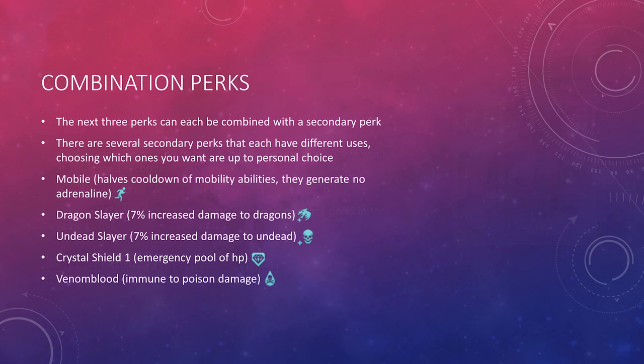The next three perks can each be combined with a secondary perk. There are several secondary perks with different uses, and choosing which ones you want depends on personal choice and which bosses you enjoy doing. The Mobile perk halves the cooldown of all mobility abilities but they generate no adrenaline — generally good on ranged and magic gear, but not melee as it will make Greater Barge give no adrenaline. Dragon Slayer and Undead Slayer give 7% increased damage to dragons and undead creatures respectively — Dragon Slayer is great for Elite Dungeon 2, and Undead Slayer is good for Rise of the Six and Elite Dungeon 3. Crystal Shield 1 gives you an emergency pool of life points, and Venom Blood makes you immune to poison damage.